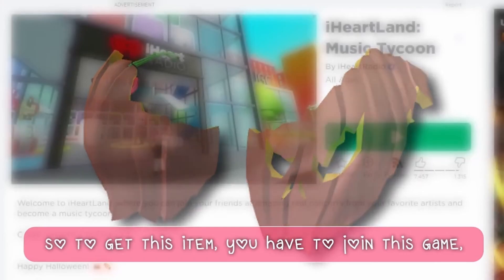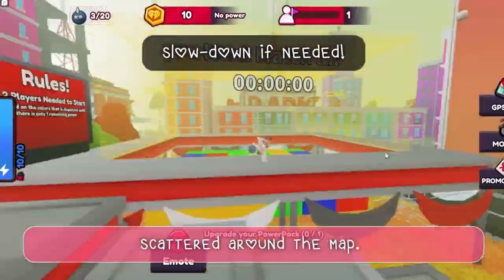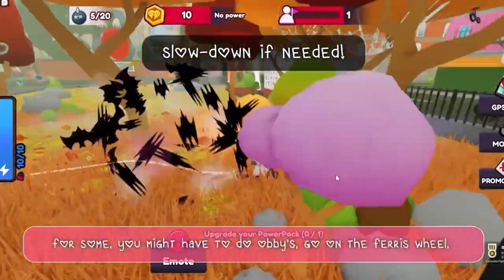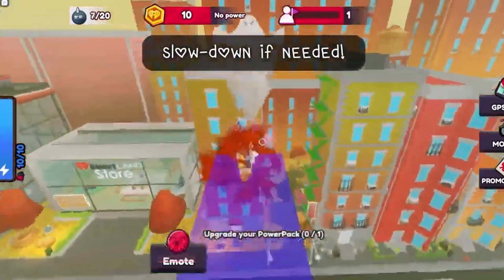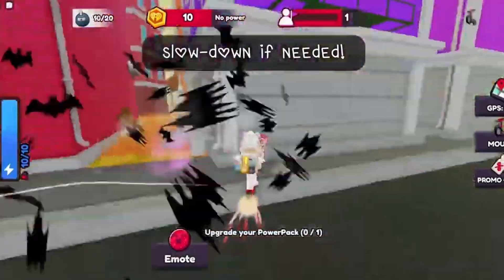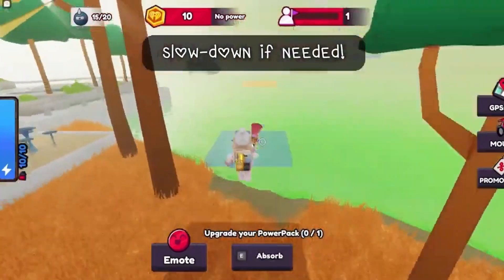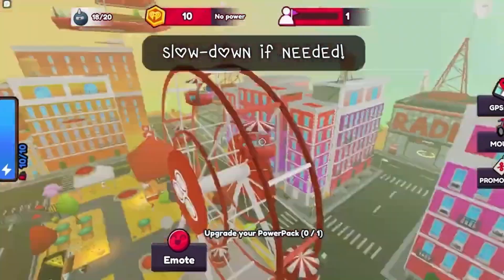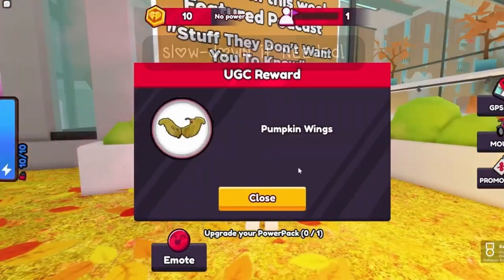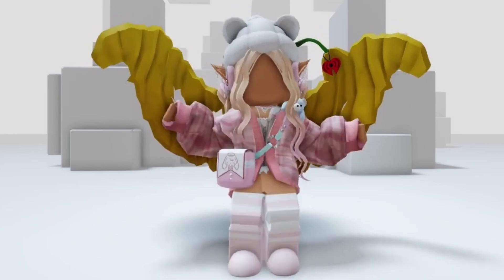To get this item, you have to join this game and find all 20 monsters scattered around the map. For some, you might have to do obbies, go on the ferris wheel, or play mini games. But once you get them all, you should get a badge and the item should be in your inventory. Do you like the items? Let me know in the comments below.